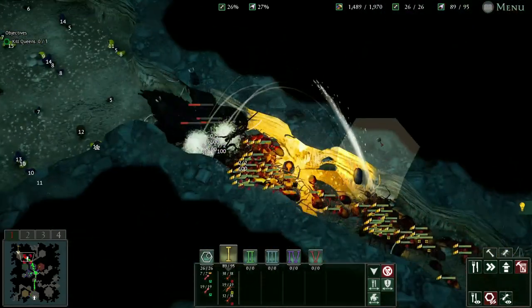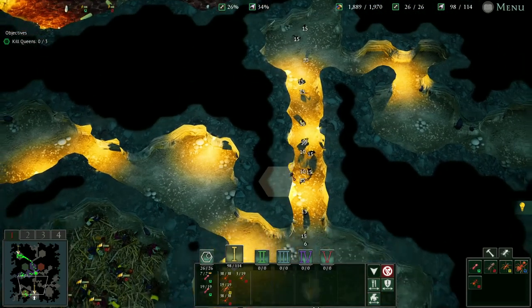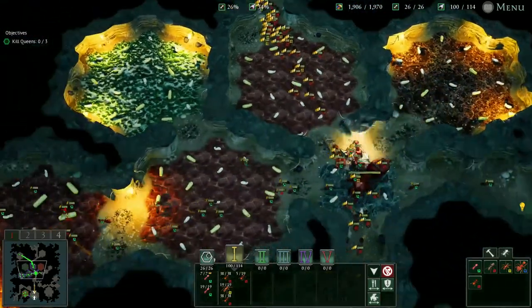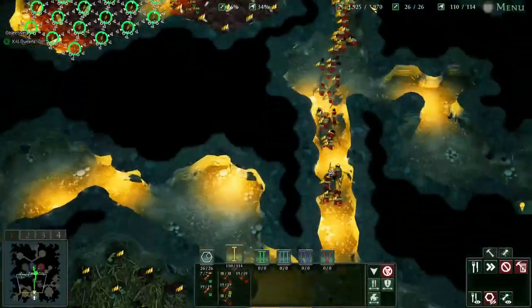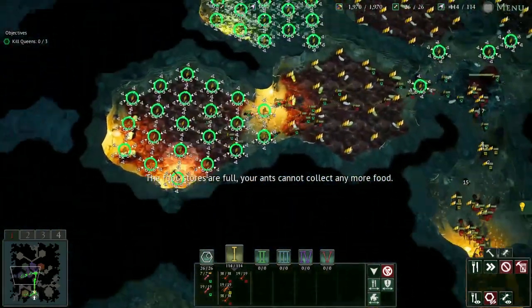Just about half an hour underground and we have already created three chambers of Fire Ants and one of Wood Ants. Two of the Fire Ant chambers are level three and the Wood Ants are level three. And we have a full food chamber's worth of storage. Tell me again how they aren't overpowered.